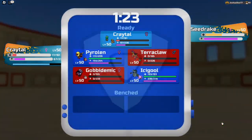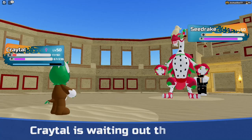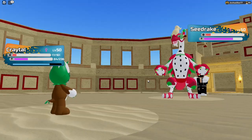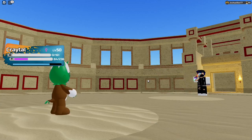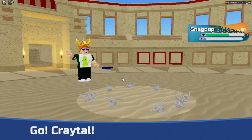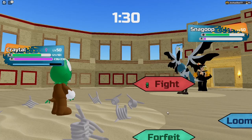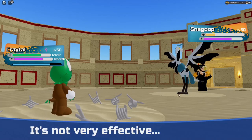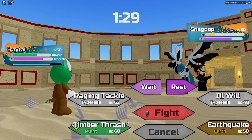Even better, it has great coverage in Earthquake and Timber Thrash, meaning you can hit a lot of different Loomians in the game. So why is the pre-evolved version better than Festifer? Well, it's because Festifer has only 22 speed, while Christmas Cradle has 62 speed. And when paired with Nimble and Specialty Boots, it can actually speed creep Hunter.